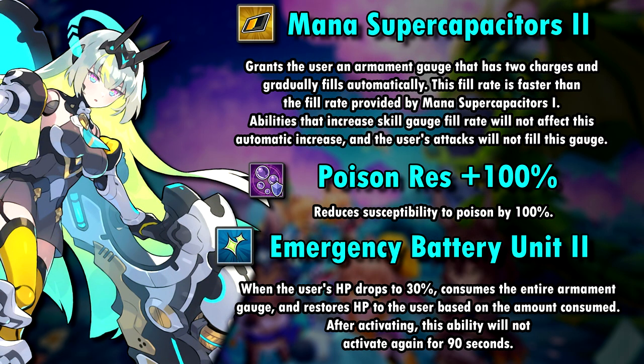Her first ability gives her the Armament Gauge which can have 2 charges and fills automatically. Abilities that increase skill gauge fill rate or even auto attacks won't affect the speed this is charged with. Also, if you haven't upgraded Irene or Finny, the first level of the mana supercapacitors will fill the gauge slower than the second level. But who doesn't upgrade these units when they bring them to end-game content?